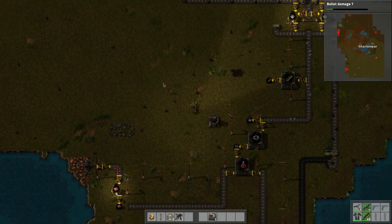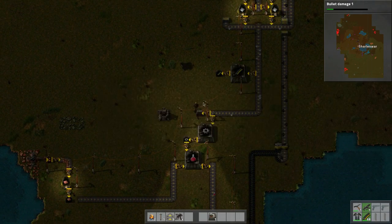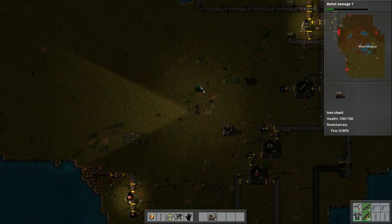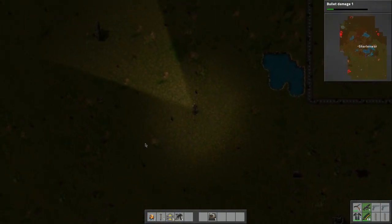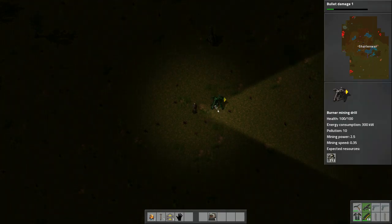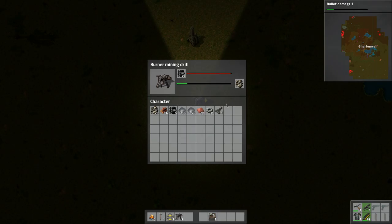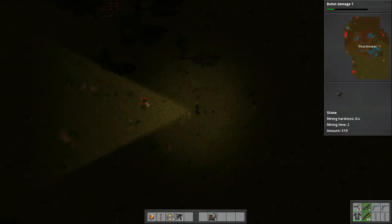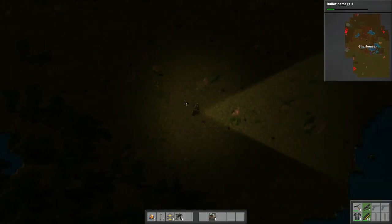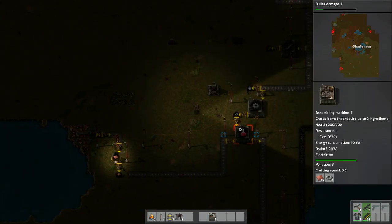Let's see what we're going to do with this pistol. Maybe we should make a regular iron chest just for storage — let's put it right here. The main part of the base might stretch out in this direction. There's stone here — let's place this and mine out that stone. There's more stone here, so this area will be kind of where our base will stretch from.